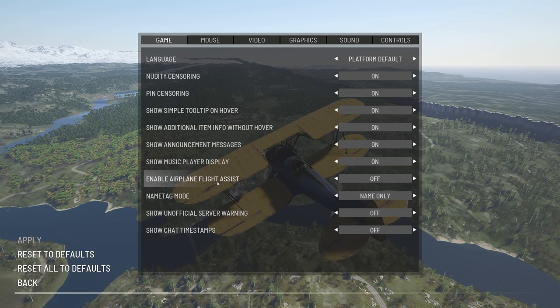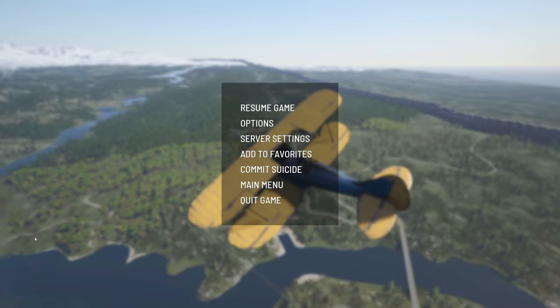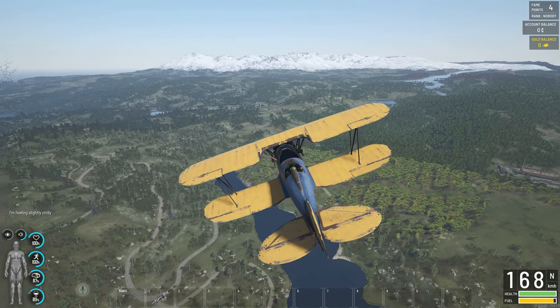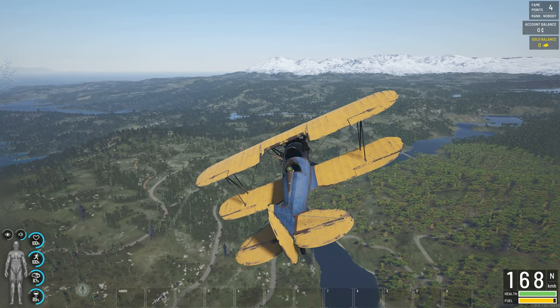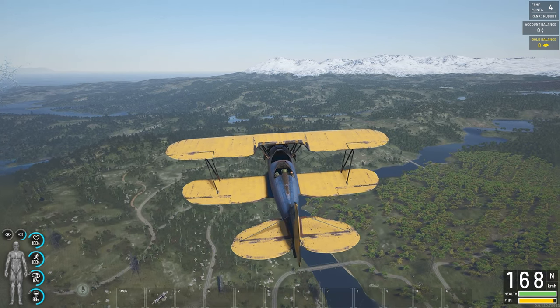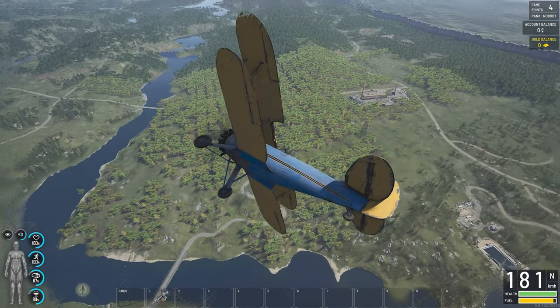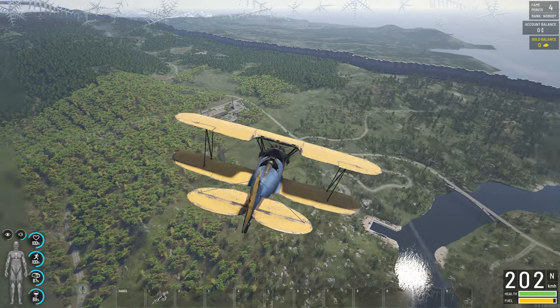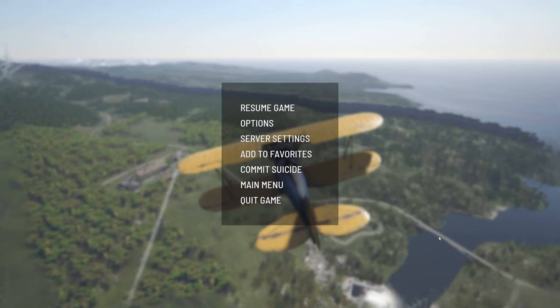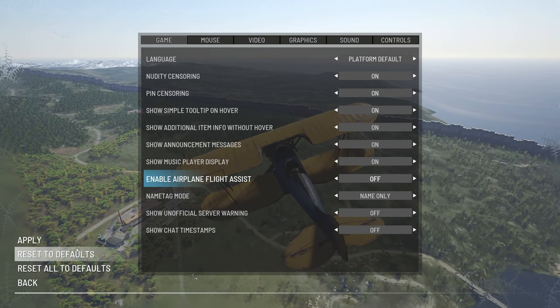There's an option called 'Enable Airplane Flight Assist.' As soon as you put the flight assist on, your plane is going to level out on its own very quickly. It just makes flying extremely easy. You can always turn it on and off - flight assist makes it way easier to level the plane out.